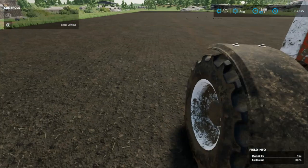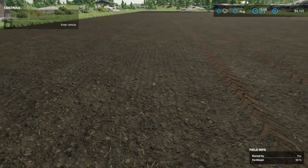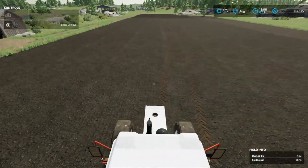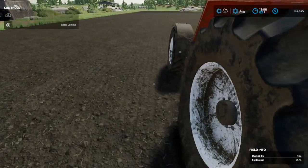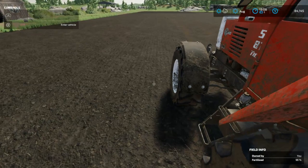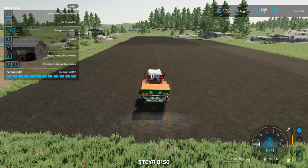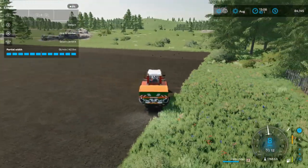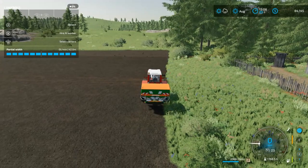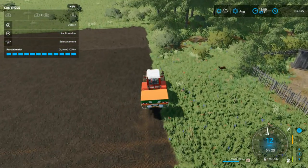We're going to walk around just a second. There's 80%, there's 70%, 52%, 51%. So we see we may still need to do a little more fertilizing later on because we basically didn't cover everything. I'm going to back up here and pull it over a few feet. We're going to make one quick pass to get that far right side, and then we'll call it good.